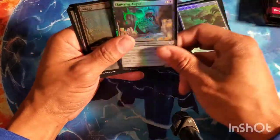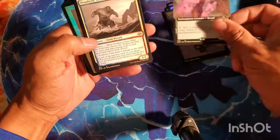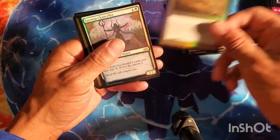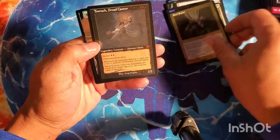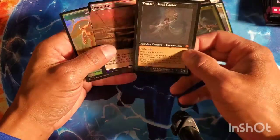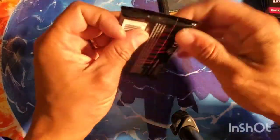We got the commons and uncommons: Swampy Sanctum Weaver, and I got the sketch Sentinel. Then we got the foil Ephemerate, the etched Soul Snare, and the Toruk. Then extended art Marsh Flats — so etched Toruk, foil extended Marsh Flats. First pack, there we go!